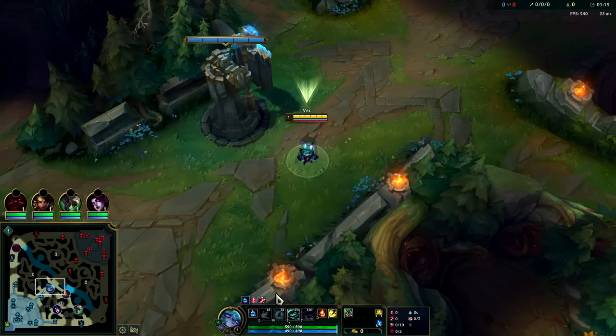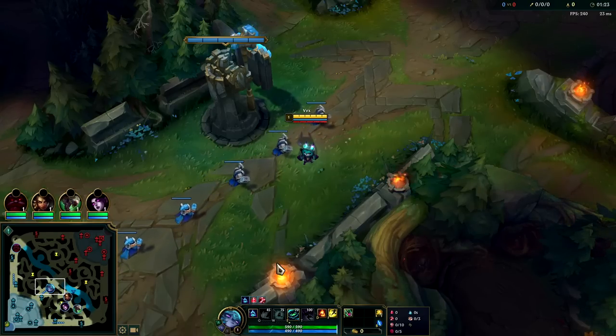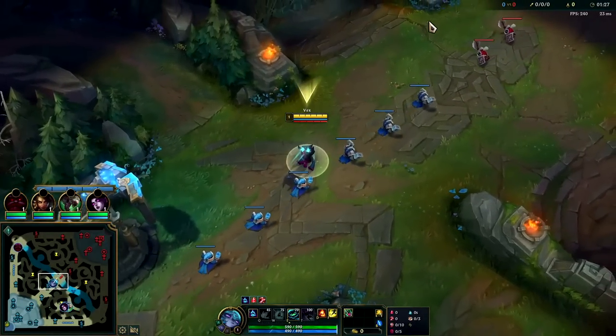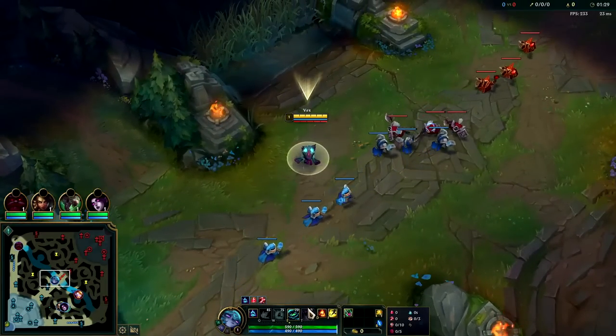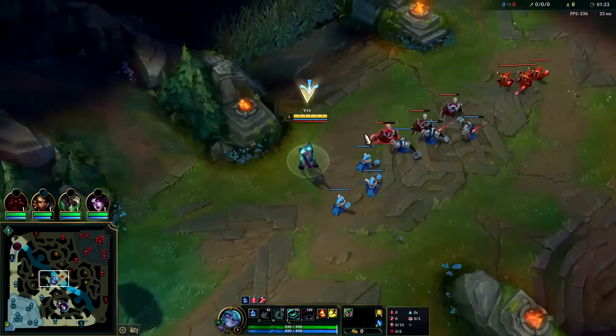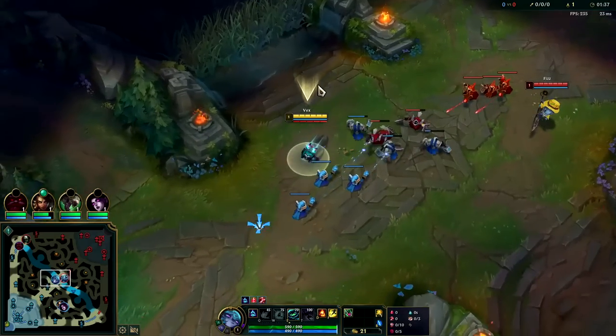Against ranged champs you don't often get in range for Ignite, so melee champions you can oftentimes kill pre-six even without a gank. Against ranged champs you're usually only going to kill them at level six because your R is a good gap closer. You want to stagger these minions a bit — this front melee is taking double range creep aggro.